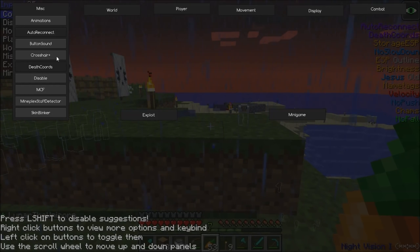Death coords — yeah, I want that. That's new. Death coords gives you your coordinates when you die.